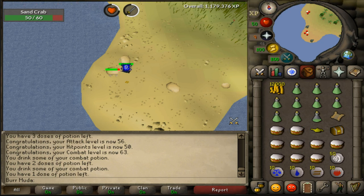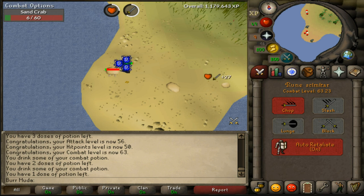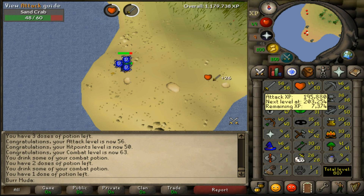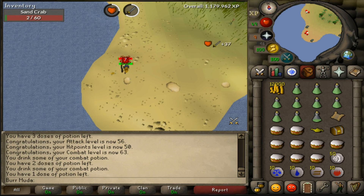Just chilling, AFK at some sand crabs. Got an easy clue scroll, and I'm 7k till 57 attack. I'm just gonna chill here till I get 60 attack. This is where I'm gonna end the episode, guys — it's been a pretty successful episode. We've got a lot of total levels, a lot of quest points. We're 63 combat, 807 total, and almost 2 mil total experience. The first clip of the next episode is gonna be me getting 60 attack. I just put out a 10 mil giveaway today as appreciation for my subs. Thank y'all — 500 subscribers now, it's crazy. Those comments are hilarious. Thank y'all.